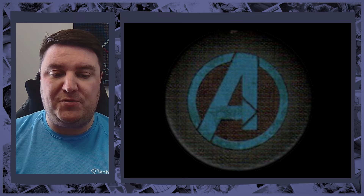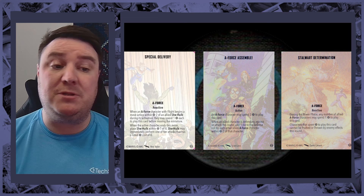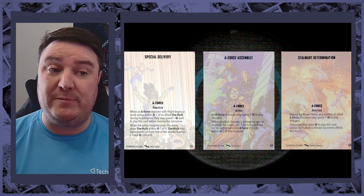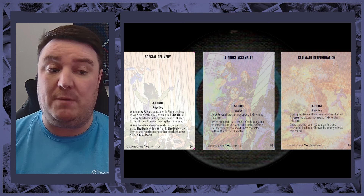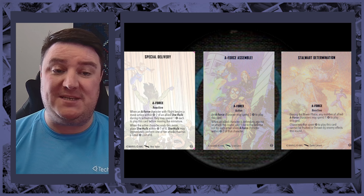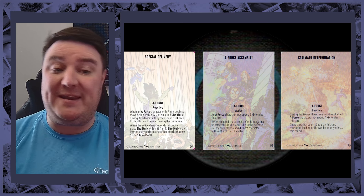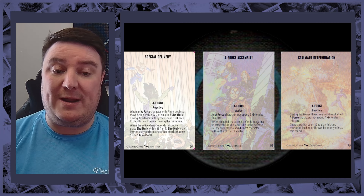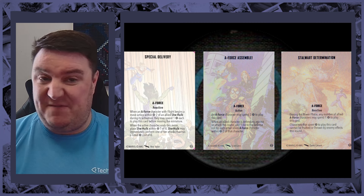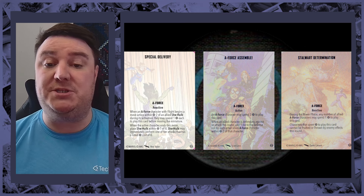A-Force only has three team tactics cards. They've got Special Delivery, which allows another A-Force character with flight to move She-Hulk up the board and then let She-Hulk make an attack. Then A-Force Assemble, which lets you spend three power so allied characters defending this round add one die to the defense roll for each other A-Force character within two.